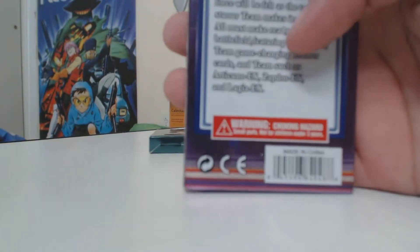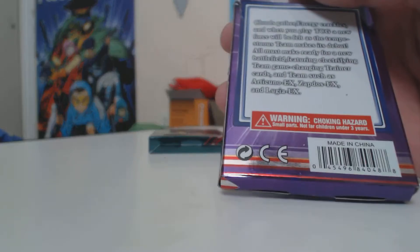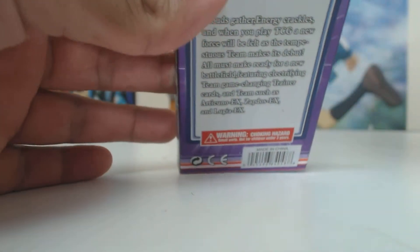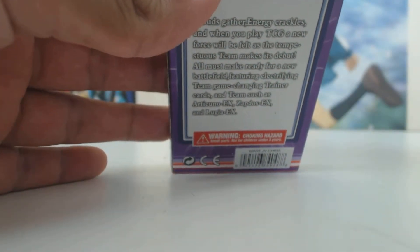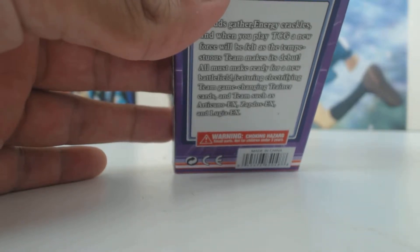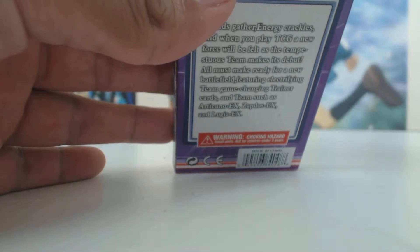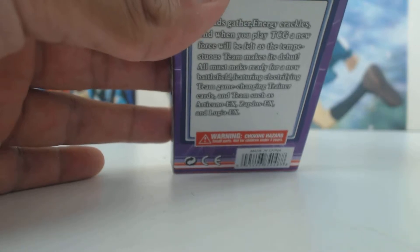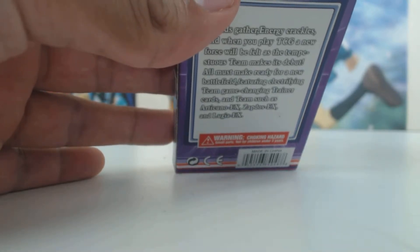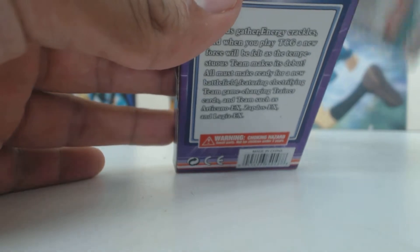The back has generic stuff. Let me read it for you: 'Clouds gather, energy crackles, and when you play TCG a new force will be felt as the Tempest team makes its debut. All must make ready for a new battlefield featuring electrifying team game-changing trainer cards and teams such as Articuno EX, Zapdos EX, and Lugia EX.'